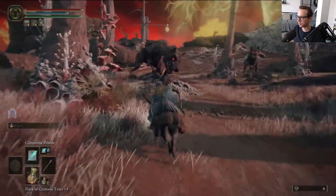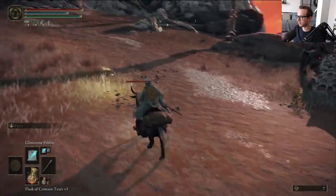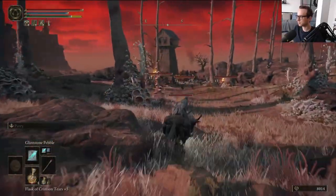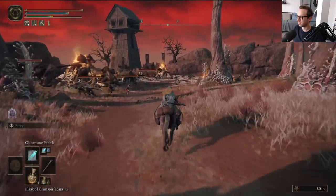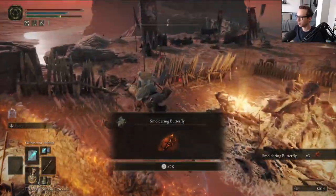Where does this put us? It's so confusing. Sometimes when you activate a Stake of Marika it puts you behind and it's impossible to avoid them too. I know I'm just ranting about these things, but Jesus. I'm just gonna jump through here.